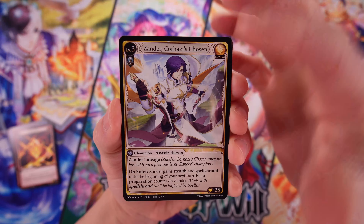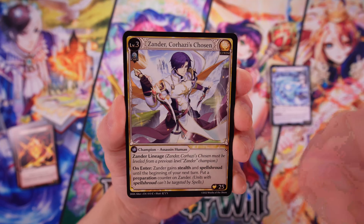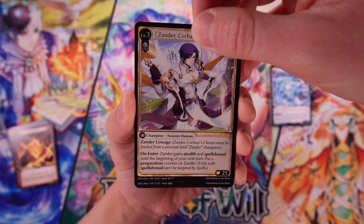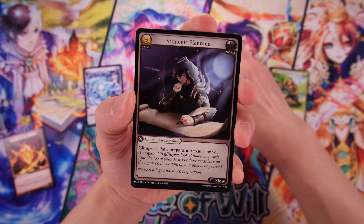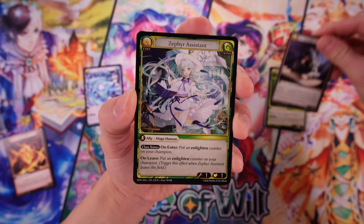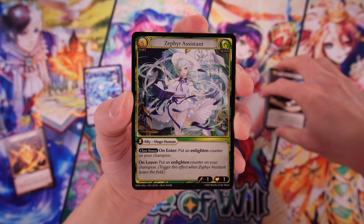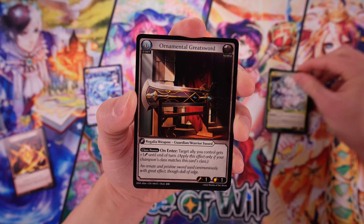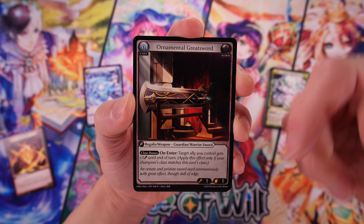Moving a little bit faster — we have a champion at the very beginning of our last pack too. Do we get a champion in every single pack? So we've got our champion, common actions — we've seen champions, actions, allies which are other characters that support your champion. Ornamental Greatsword — so you have weapons too. You have characters, actions, weapons.